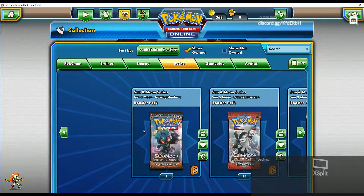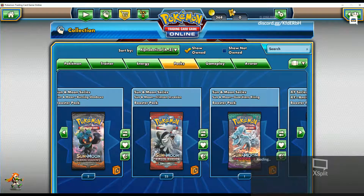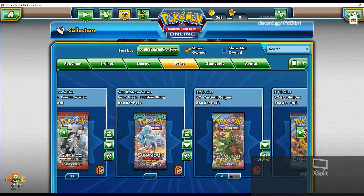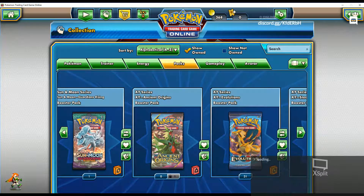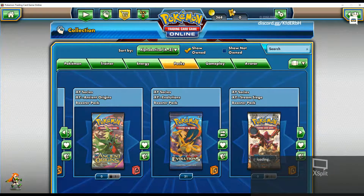I found two codes for Sun and Moon series Burning Shadows. Twenty-five codes for Crimson Invasion. One code for Guardian Rising — I think this one was already from the game. Thirty-one codes for XY Evolutions.